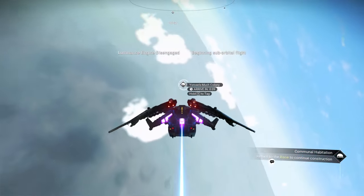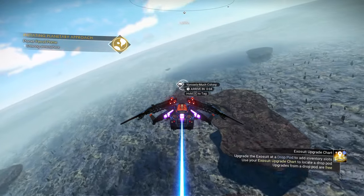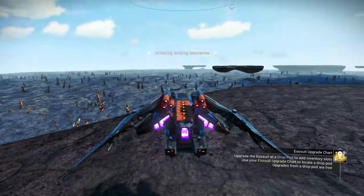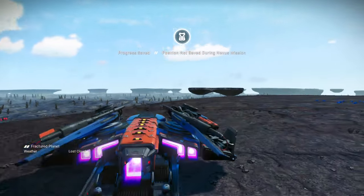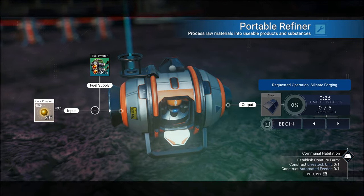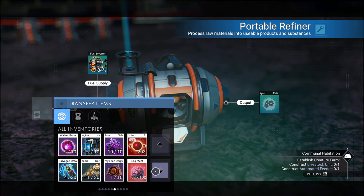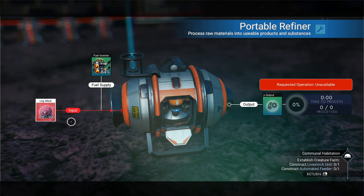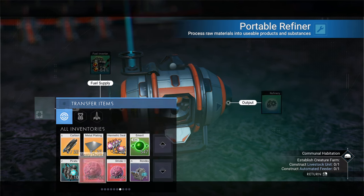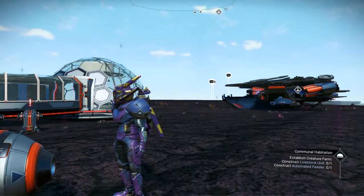Back at the base — Urcells Much Colony. We may end up setting up a portal here so we can get back and forth to the space station if we need to. Let's check the refiner — there is something in it, okay good. Trying something with it — no, it's not going to work. Not going to do it. So we are out of faecium and we're going to have to go to another planet to get it.